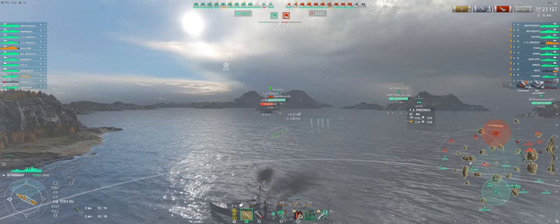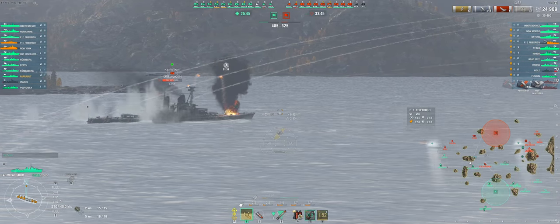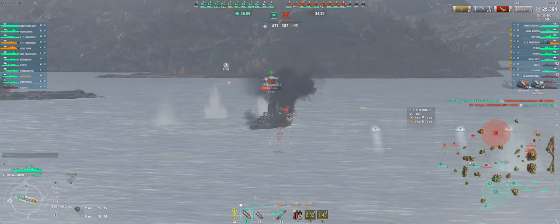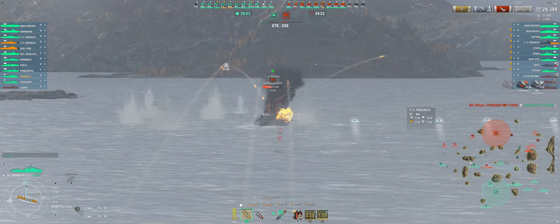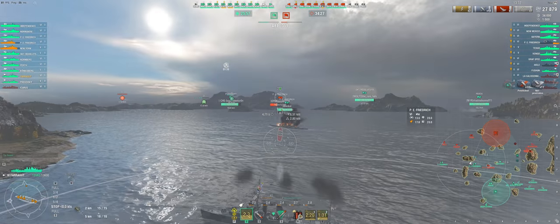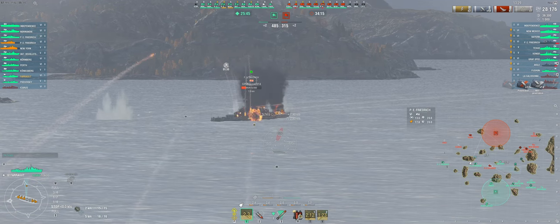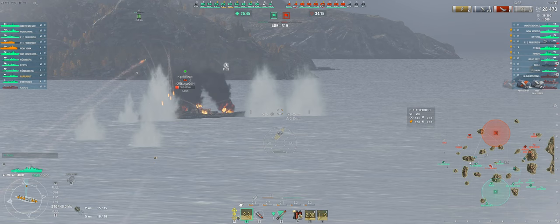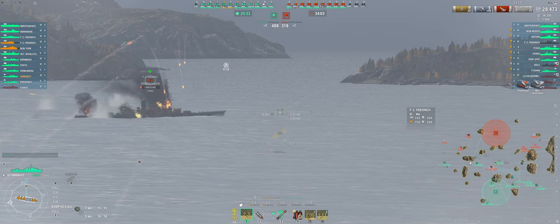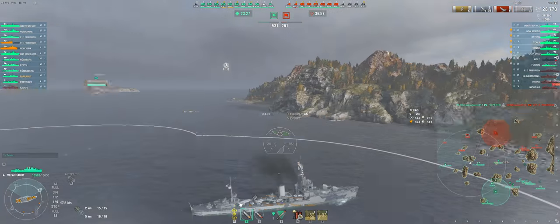You would be surprised how many battleship captains don't use any evasive maneuvers and instead sail in straight lines. Had this captain done that, I would have had an easy torp kill, but since he turns away and dodges the torps, I maintain fire with my guns while zooming in and out again to keep an eye on my surroundings. With help from my team we're able to gun down the battleship without taking any return fire.